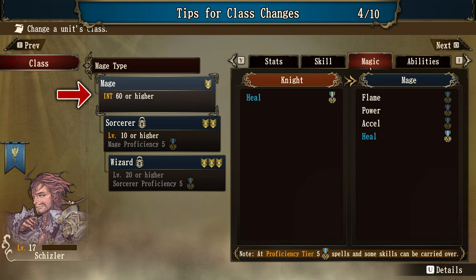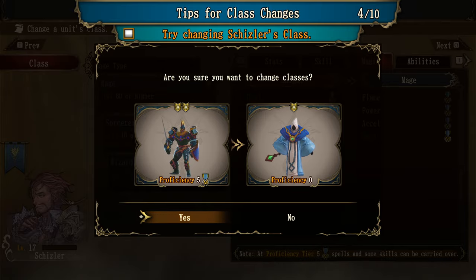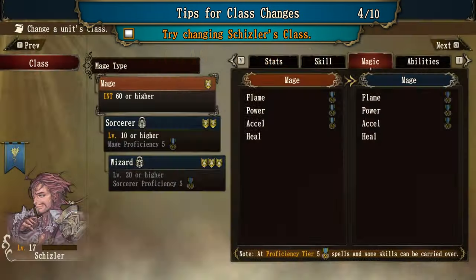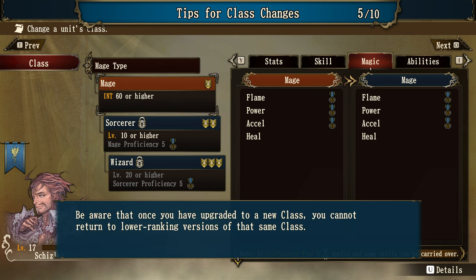Now try changing this unit's class to mage. Proficiency goes from five to zero — boom, we've got a mage. The unit's class is now changed. Switching to a new class type is a great way to acquire new skills and make your troops more versatile. As a mage, he can master flame power and excel, and he keeps heal permanently. Be aware that once you've upgraded to a new class, you cannot return to lower ranking versions of that same class.